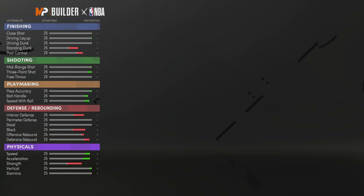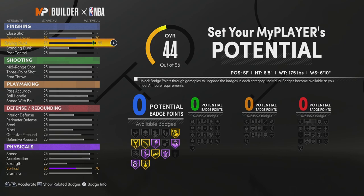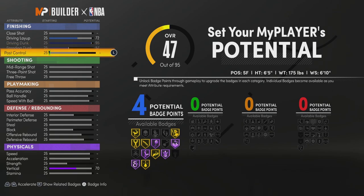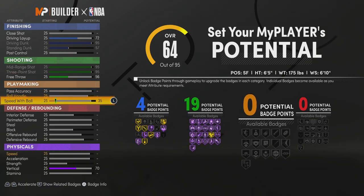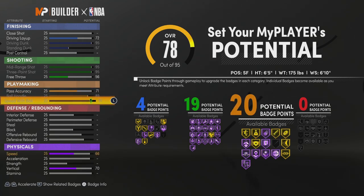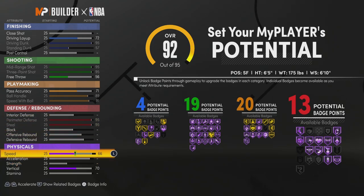Your body shape doesn't matter — I'm gonna go with fine because it's a guard build. You want to put your driving dunk to a 95, your driving layup to a 72, your standing dunk maxed out — four finishing badges. For shooting, you're going to want to max your three, max out your mid-range, and put your free throw to a 56 so you get 19 shooter badges. For playmaking, max your speed with ball, max out your ball handle, and put your passing accuracy to a 71 so you get 20.